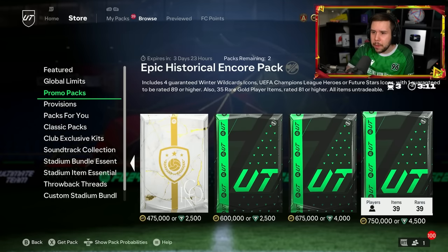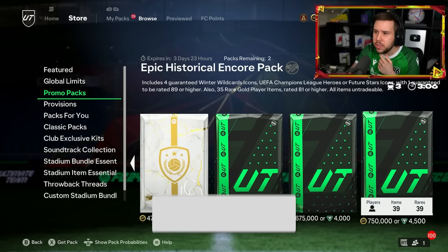The Epic Historical Encore Pack includes four guaranteed Winter Wildcard icons, Champions League heroes, or Future Star icons, with one guaranteed to be rated 89 or higher.